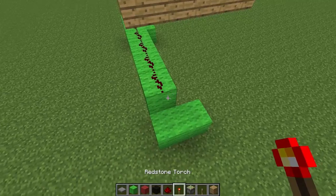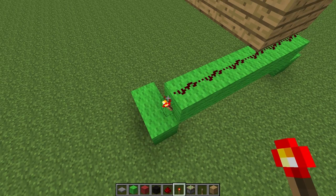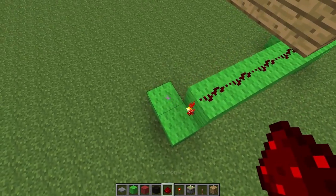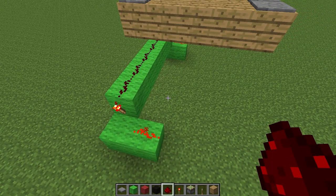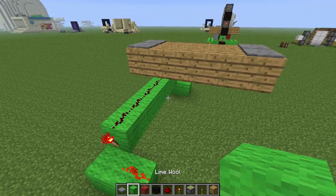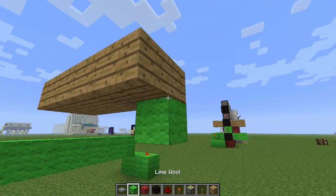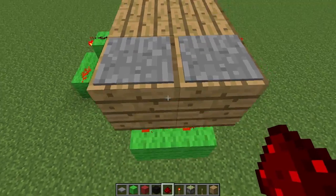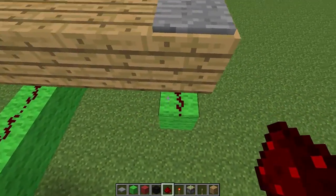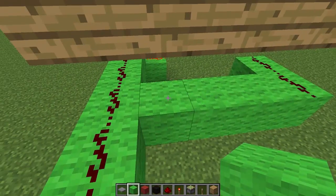We've got the start of our green circuit here, and basically what we're doing is we're going to put torches on either end of this, because we do need to invert the signal, as you'll see when we put down the redstone door. I'll try and explain it while I'm building. To activate the pressure plates on this side of the door, we need to come down and put some green wall below it, because we need to get the signal from these plates. Now there's a reason we can't go straight across like this, and that will become clearer later.